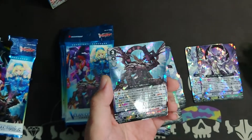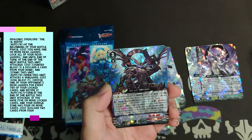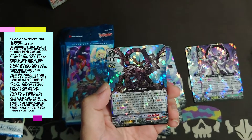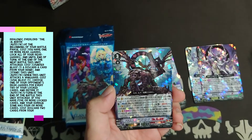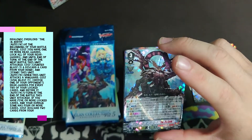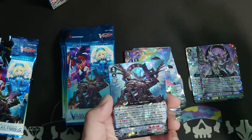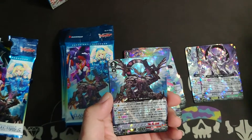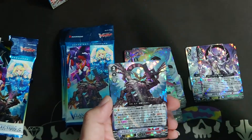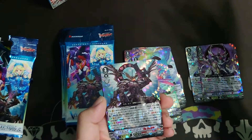Dragonic Overlord The Rebirth — first skill: at the beginning of your battle phase, if you have one or more Rear Guards, lock all of your Rear Guards, and until the end of the turn, at the end of the next battle this unit attacks, Counter Blast One, discard a card from hand, and stand this unit. Second skill: when this unit attacks a Vanguard, cost Soul Blast One, choose one of your opponent's Rear Guards for every two of your Locked Cards and retire it. Last skill: at the end of the battle that this unit attacked, if you have five or more Locked Cards and your damage has four or more cards, cost discard two cards from your hand, stand this unit, and you get an Imaginary Gift Force. So yeah — it's just like old times where he can triple Restand, but this time he doesn't need to break ride. He himself can triple Restand.